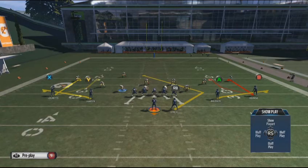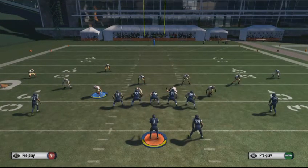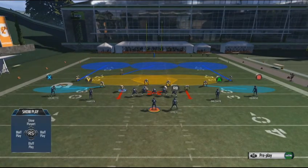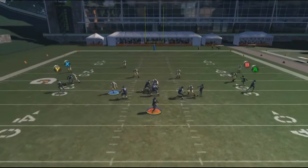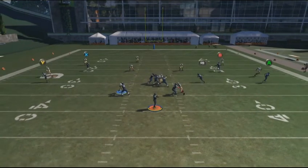Curl Flats gives me a lot of options to throw to. We're running this against cover three coverage, which has two flat defenders — one on each side. Curl Flats is an excellent concept against cover three because someone is going to be open. You can throw to the halfback on the angle route — he's usually going to be open underneath, maybe four or five yards. That's why I love the angle route.